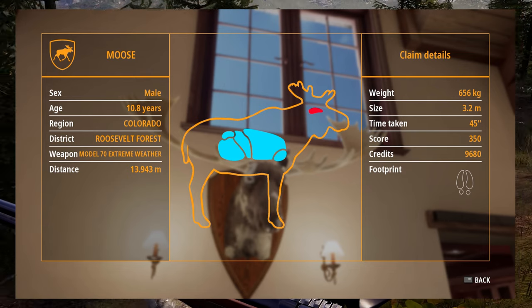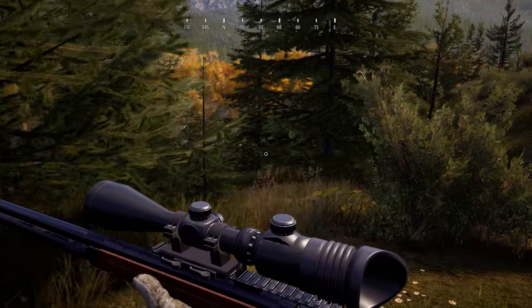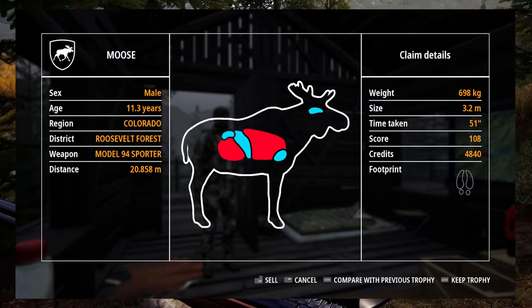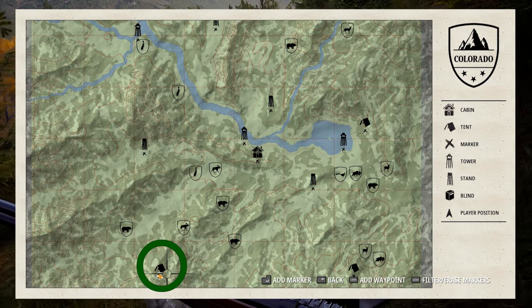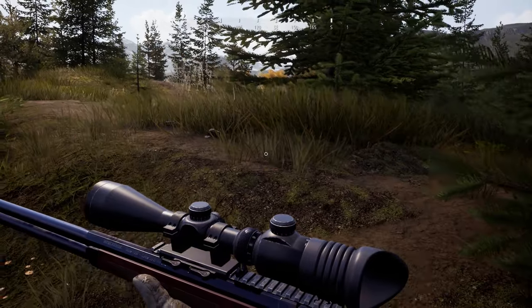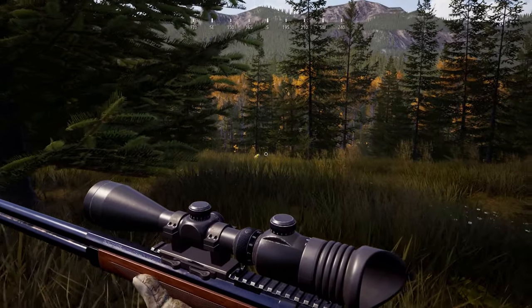My trophy wasn't bad, weighing 656 kilos, but I know they get heavier. I've seen normal specimens very close to 700, and a legendary moose of that size would be a nice upgrade for the lodge. Because it's a very efficient map for hunting these animals, I focused on Roosevelt Forest and the well-known hotspots in the afternoon time slot. Like I said, this video took quite a lot of preparation — the grind was kind of insane.